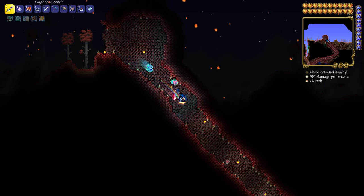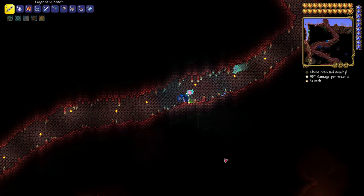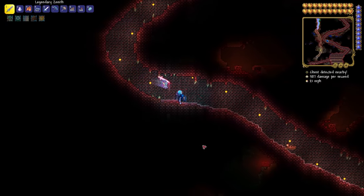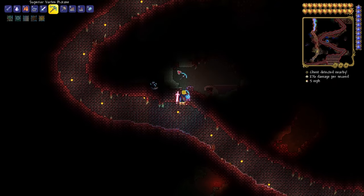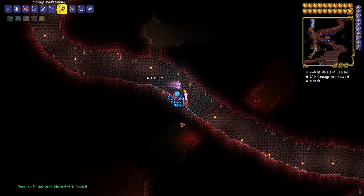The first thing you will need to do is get the new ores in your world. You can do this by smashing altars in the Crimson or Corruption. As you can see there's an altar right above me, and you can use the hammer you get from the Wall of Flesh or any other upgraded hammer to destroy them. And you can get 6 new ores.